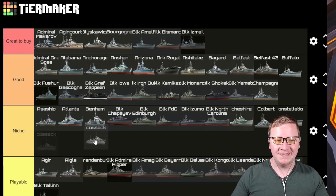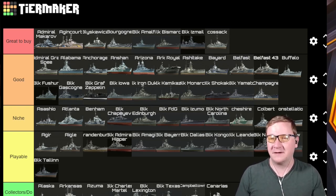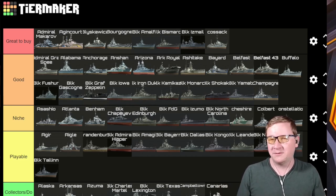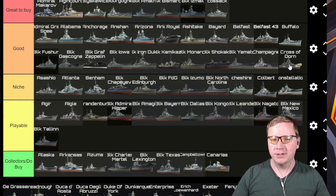Cossack — this was originally in Niche, but you all have taught me how wrong I was. This is Great to Buy. This is the king of tier 8 DDs — it's got so many get-out-of-jail-free fuel smokes that it's incredibly forgiving, but also you can hunt a DD with sonar. So many skills and capabilities — the guns are good, the torpedoes are pretty solid, it's nimble, it's fun. I would highly suggest this if you are a DD main.